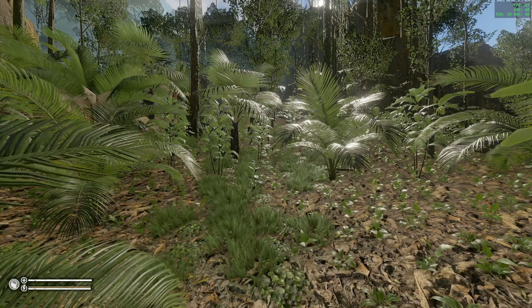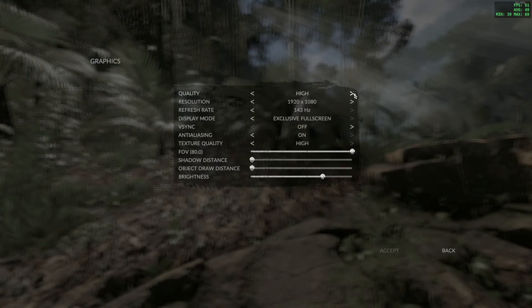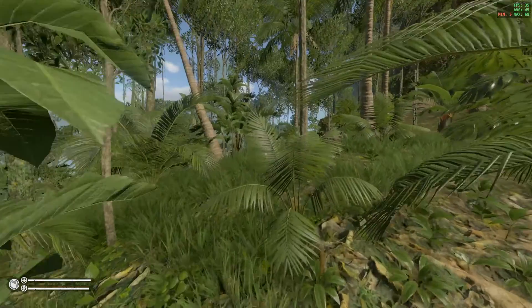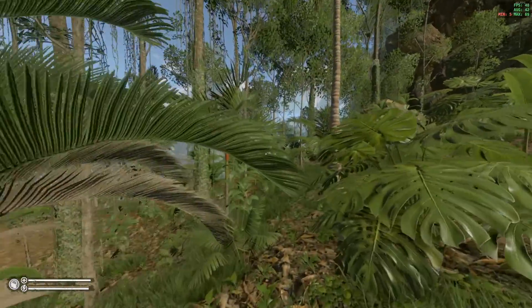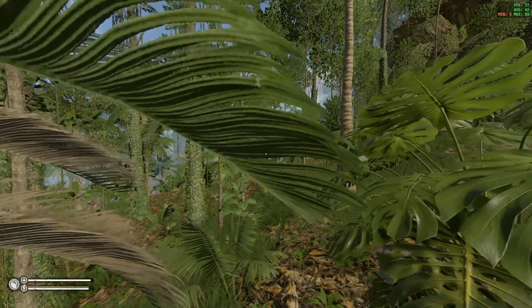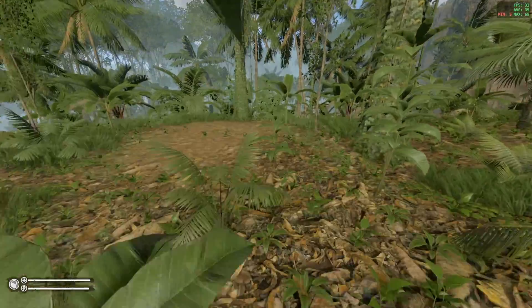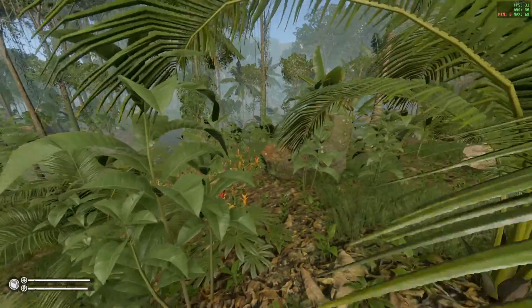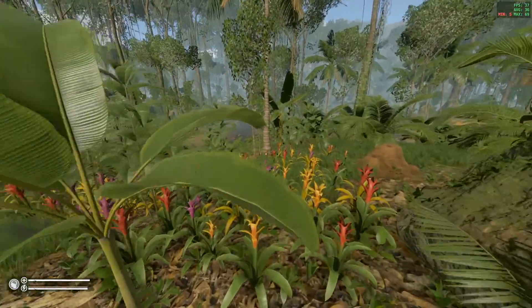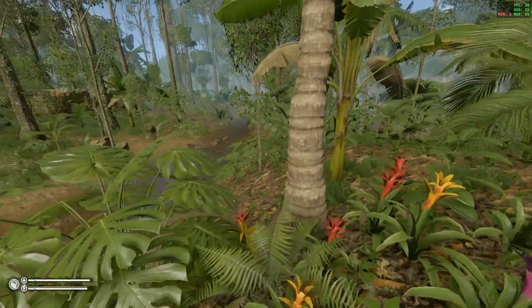Hey YouTube, I go by Liverjack on the internet and as you can see I'm on Green Hell and I'm lagging. I'm on high settings currently. If I take it down to very low, I'm walking around Green Hell and I'm getting about 30 to 40 FPS — not that great. Now I know some may think that's more than they get, but I also have a really expensive computer, so there's no reason why I should be lagging like this. From looking online, it looks like Ryzen CPUs are really what's taking a hit.